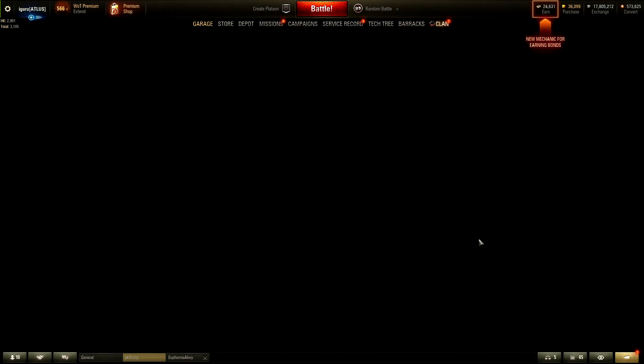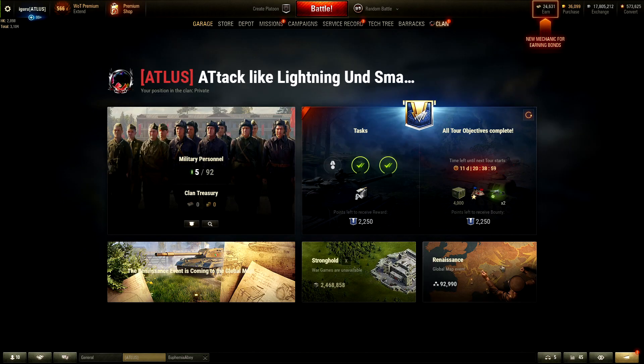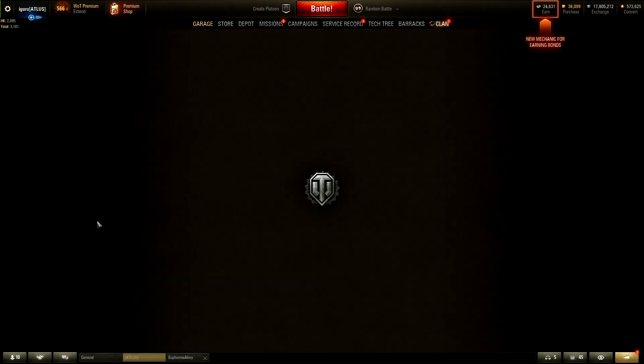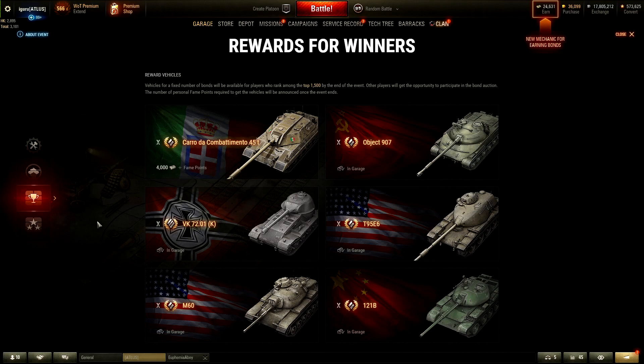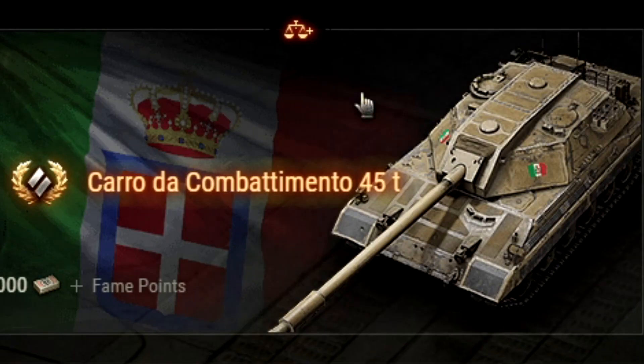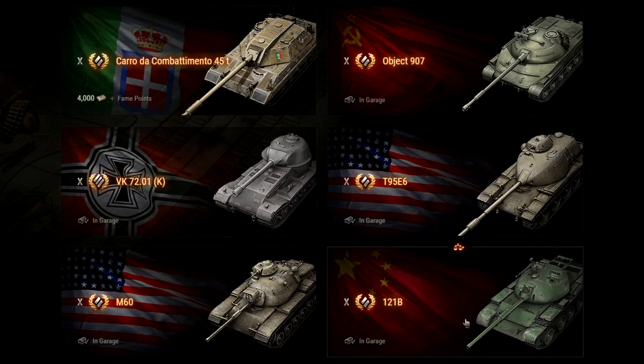In today's video I'm going to talk about the reward tanks and the tank picks — tanks that you need, tanks that are going to get you the most games if you are playing Clan Wars and trying to earn yourself one of these reward tanks. I'm on the Clan Wars page here, and these are the rewards for this season. In the Asia region, 1500 lucky players are going to earn themselves one of these tanks. These are the six tanks available for you to pick at the end of the event, the newest being the Italian Carro di Combattimento.